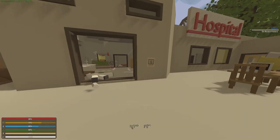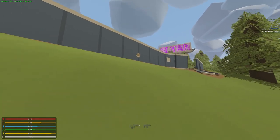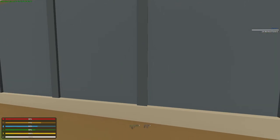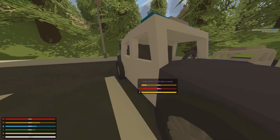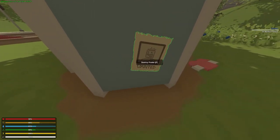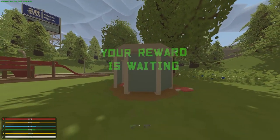The first poster location is on the entrance to the hospital, just outside. The second is at a demolition site. The third is in the parking lot of the police station. The last one is in the park on the booth in the middle. After destroying it, green text will appear saying your reward is waiting. Go back to the floating island with Rainwright.